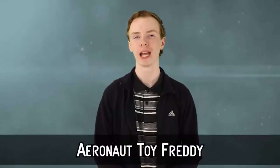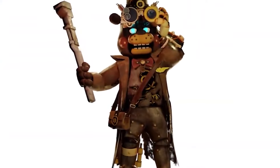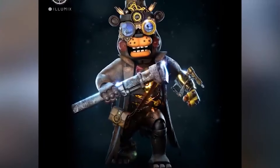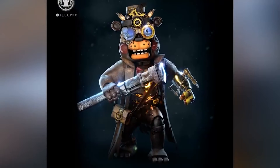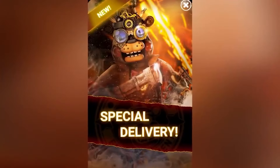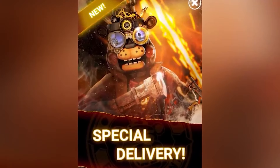Number 10: Aeronaut Toy Freddy. Aeronaut Toy Freddy is a skin for Toy Freddy with a steampunk pilot and engineer theme. He is Toy Freddy's third skin and the second skin added in the Scream Punk event. He was released on July 1st. Aeronaut Toy Freddy is a much darker shade of brown than his original counterpart, with a lighter colored snout and mouth. His hat is now much larger and features various scrap metal and gears. He wears large gear and magnifying glass-based goggles, a large leather trench coat, leather pants, a leather boot, and a clock-based bow tie — which is weird.